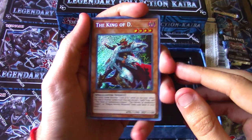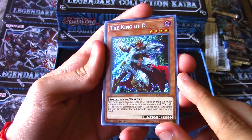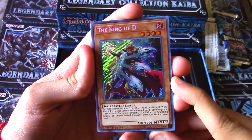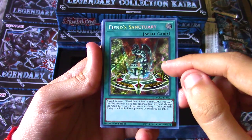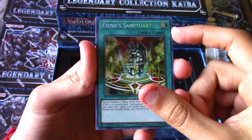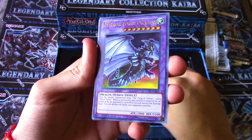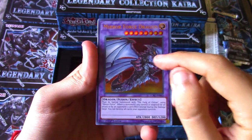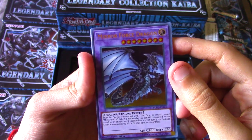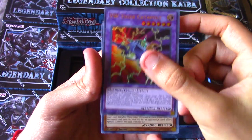Final pack - let's see what we can pull. Hopefully we can get an Ash Blossom; that would be really cool in our first box. We got the King of D - looks much better as a secret rare. You can make a fun deck with Lord of D. We got Fiend Sanctuary as a secret rare - I really like the ultra printings from Champion Pack 5. We got Mirror Force Dragon - I think the original printing was in Dragons of Legend. And VW Tiger Catapult - not really a great pull.